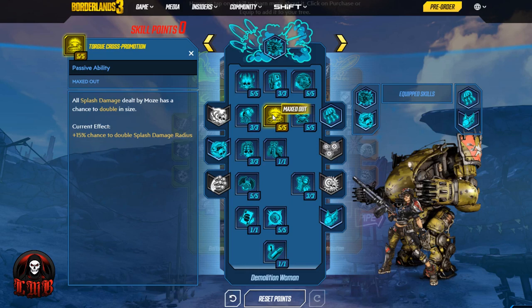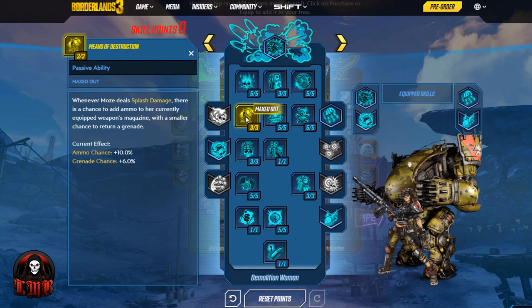Coming over to Means of Destruction — whenever Moze deals splash damage, there is a chance to add ammo to the currently equipped weapon's magazine, with a smaller chance to return a grenade. The key thing for this build is that small chance to add a grenade. As we regenerate grenades we throw more grenades, generating more splash damage and incendiary damage, which will allow us to not only survive but also take out enemies.